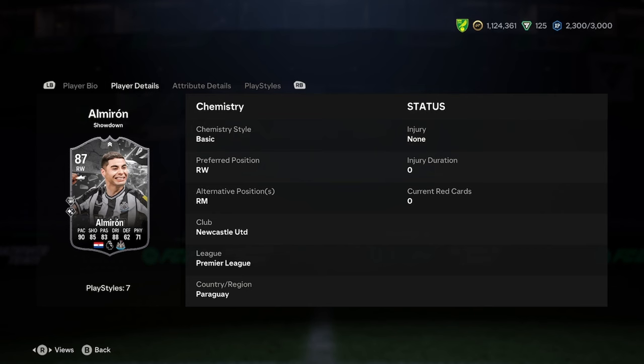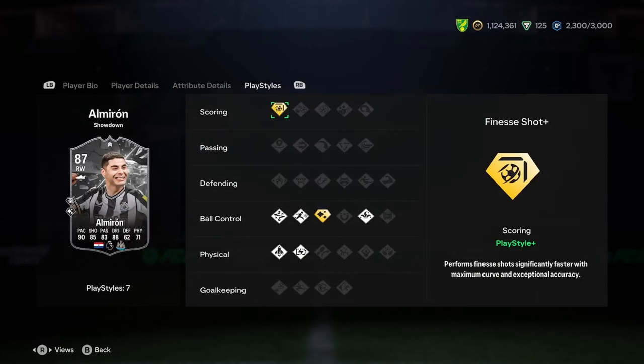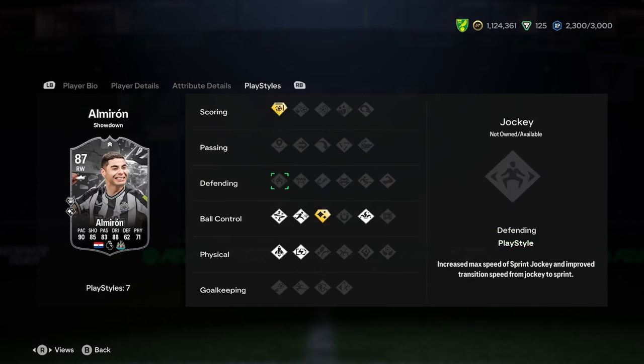But nonetheless, it's still a nice card. It could be really difficult to link to, but you're going to find some Newcastle players if you really want to link him. Let's have a look at his stats: good pace, decent shooting — nothing special. Decent passing, nothing special, but it does its job. Good dribbling, good defending. Physicals are a bit poor, but he's a winger so it doesn't matter too much.